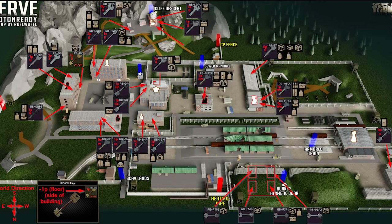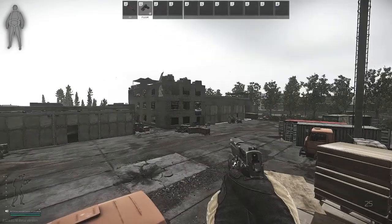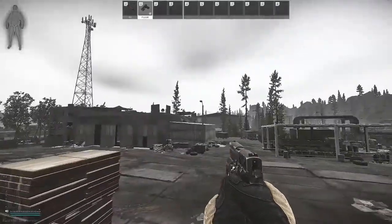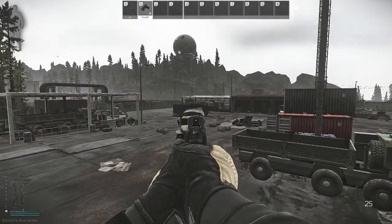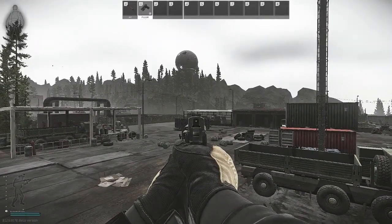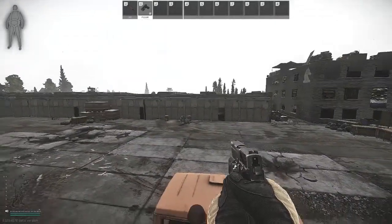That way when you come in here on a live raid you know exactly where to go. We're going to start off in this run near White Knight — there's Black Knight and there's the dome in the back. The sewer manhole is just past this truck a little bit back here.